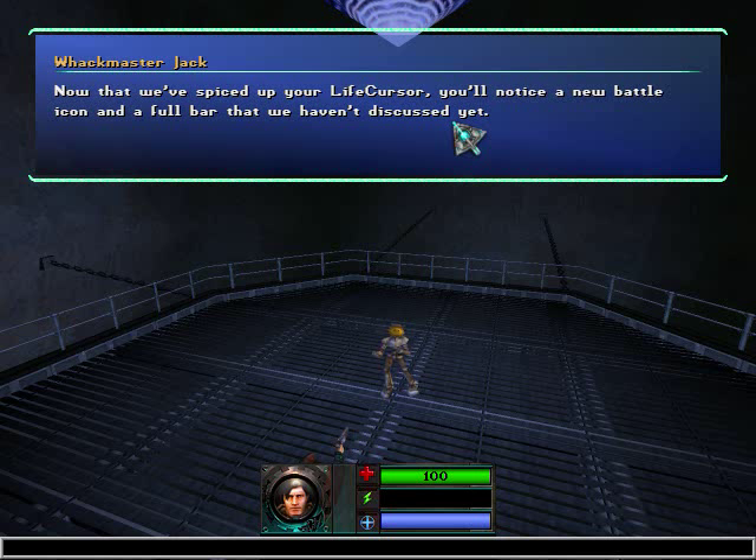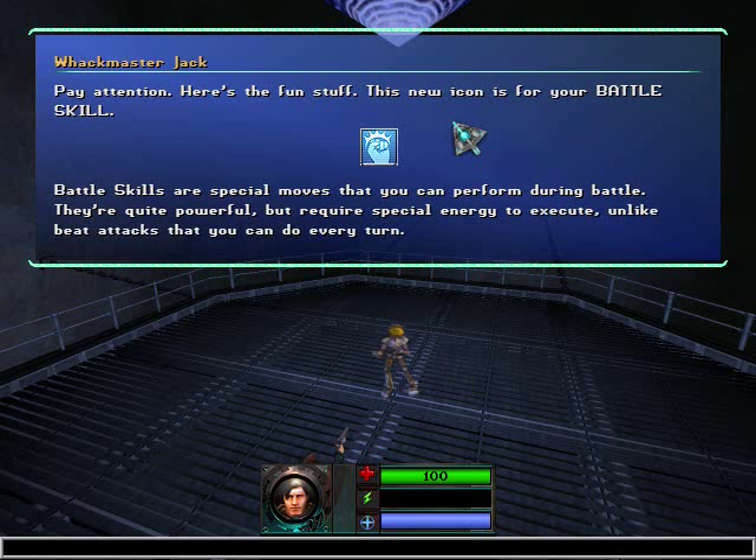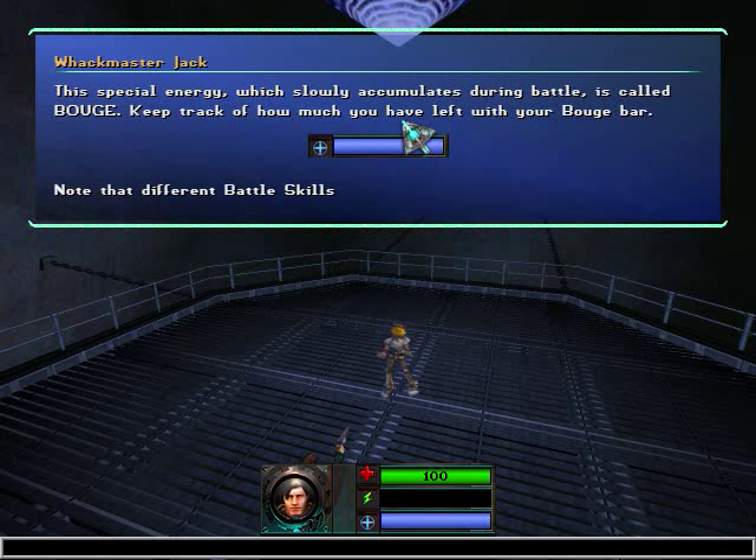Now that we've spiced up your life cursor, you'll notice a new battle icon and a full bar that we haven't discussed yet. Pay attention — here's the fun stuff. This new icon is for your battle skill. Battle skills are special moves that you can perform during battle. They're quite powerful, but require special energy to execute, unlike beat attacks that you can do every turn. So you've got your basic attacks and then your special meter slowly fills up. This special energy, which slowly accumulates during battle, is called booge. Keep track of how much you have left with your booge bar. Note that different battle skills require different amounts of booge.